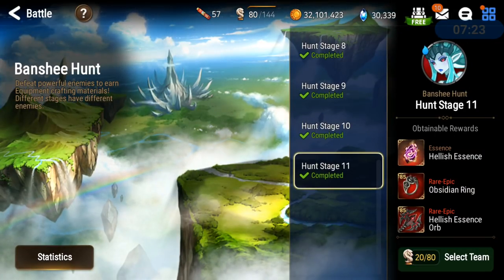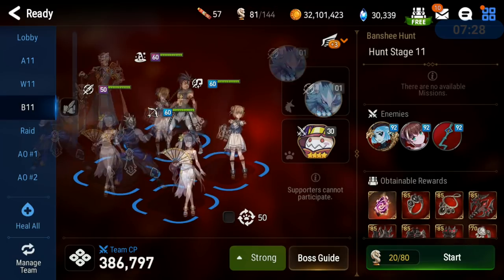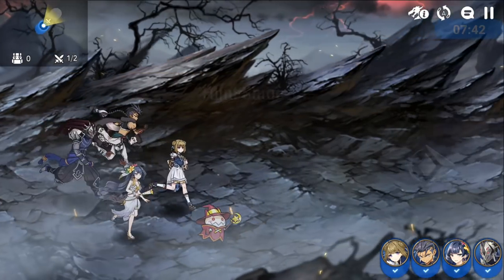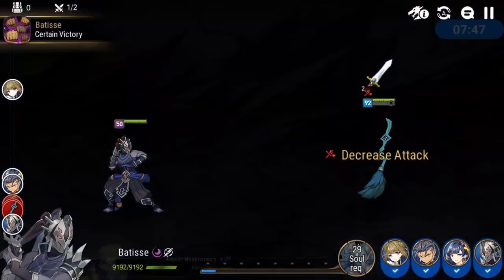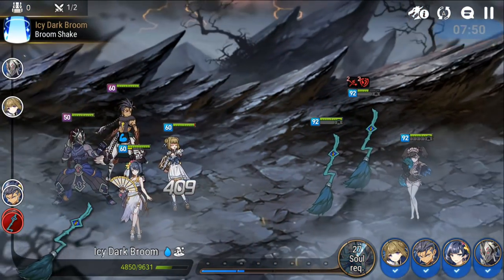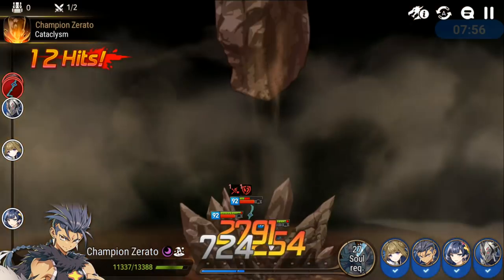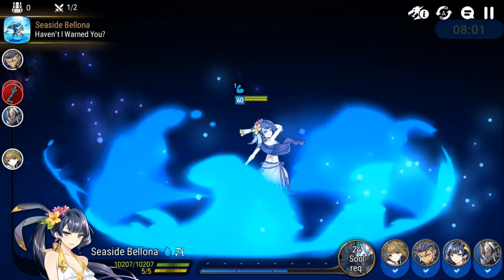Banshee with Champion Zerato. I feel like Batiste is gonna be babysat by Angelic Momorancy because he's gonna be dropping low. In Azmanac Hunt we do not have an AoE with Batiste — unless the Rock Smash is an AoE?